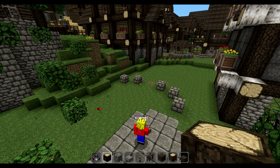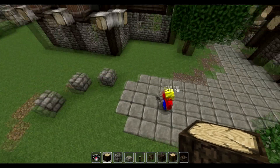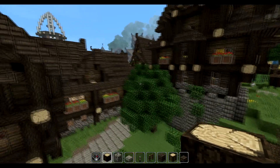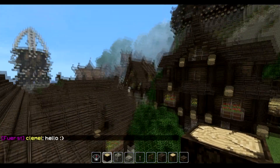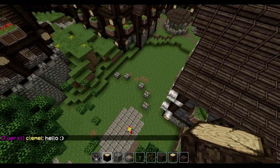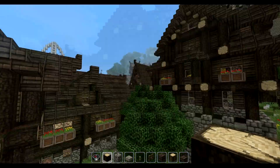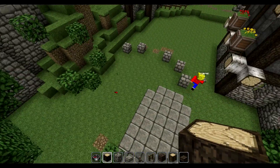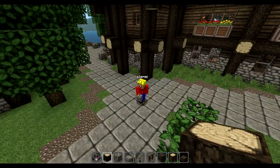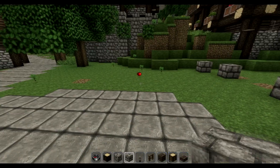Welcome to one more episode of Gundaha builds together. Last time we built a water mill which you can see in the far distance. This time Clemel and I want to build a watchtower in the middle of the village. I'm not sure if it looks good or if it's really in the middle, but Clemel is confident about it, so we will see.